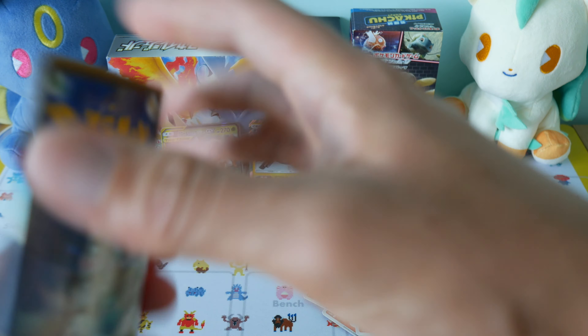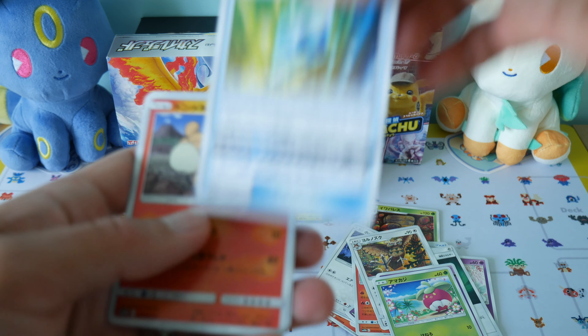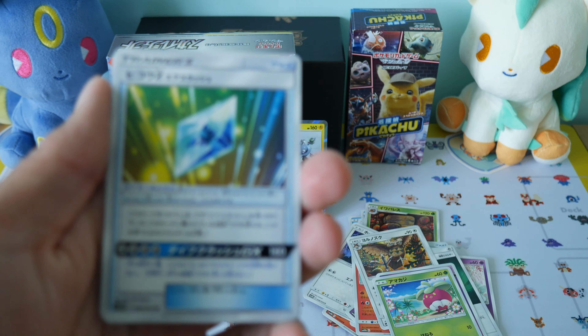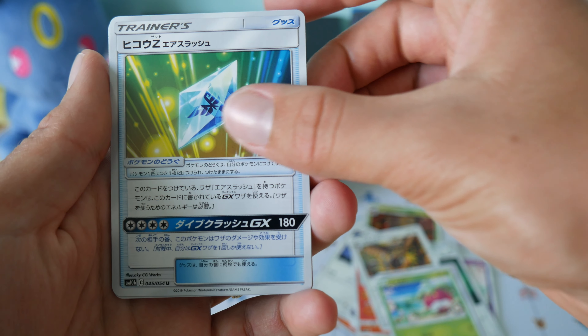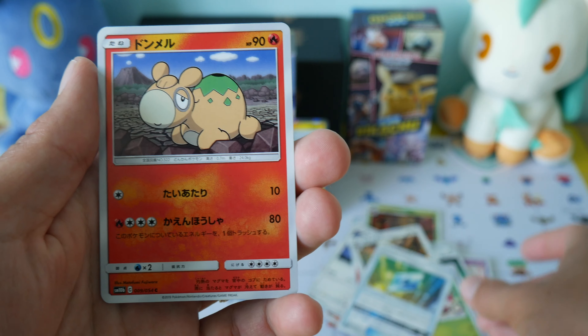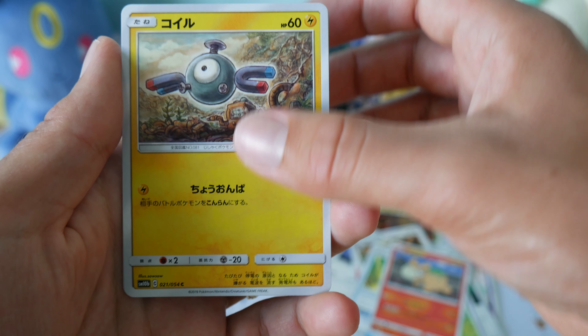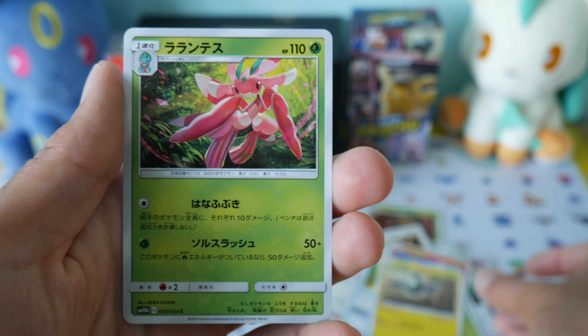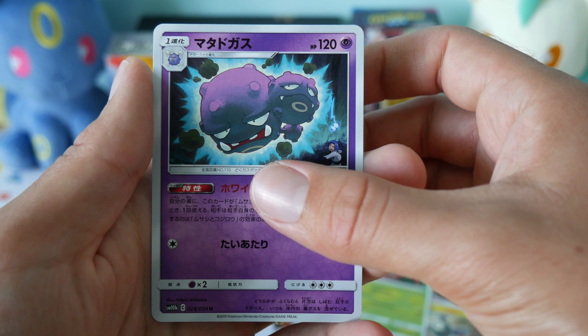Let's see what's up next. Still can't remember most of the names of these so we'll just admire the artwork instead. That's a Noomal though — I know that one. Magnemite. Weezing.